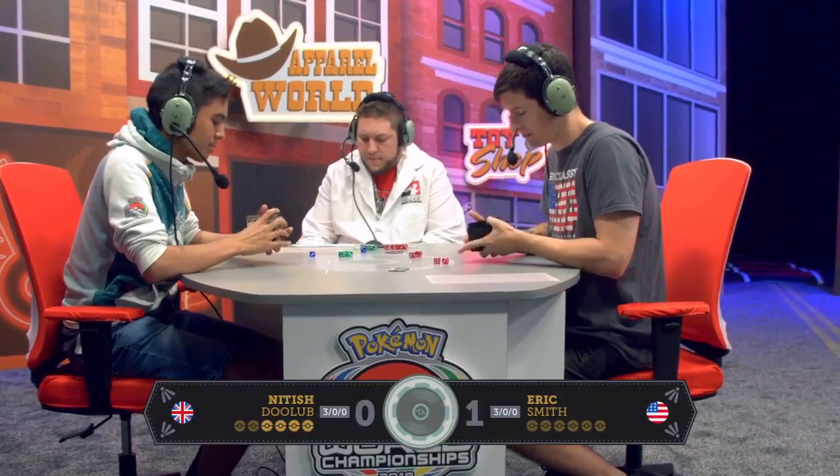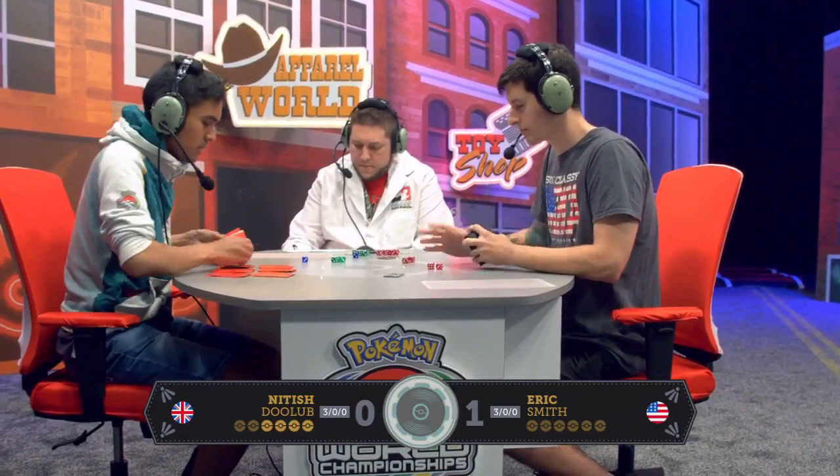If Nittish drew a little bit better, if he maybe didn't discard the Professor Sycamore off of that Ultra Ball earlier in the game, perhaps things would have been different. Also, Eric went first and dropped the Marshadow turn one, so it's actually kind of impressive the game was as close as it was. Eric really making this deck look so good — at the World Championships, going 3-0, potentially going to 4-0, that's just an incredible run.